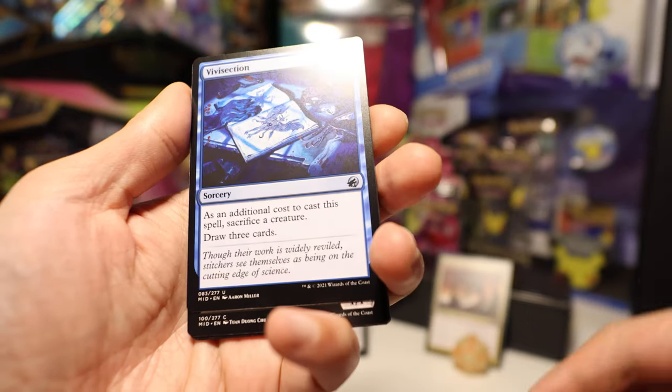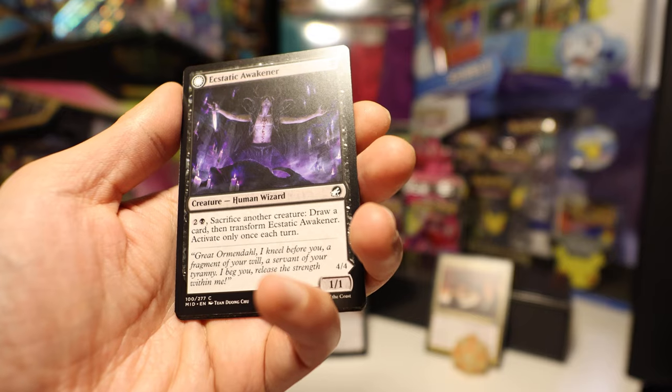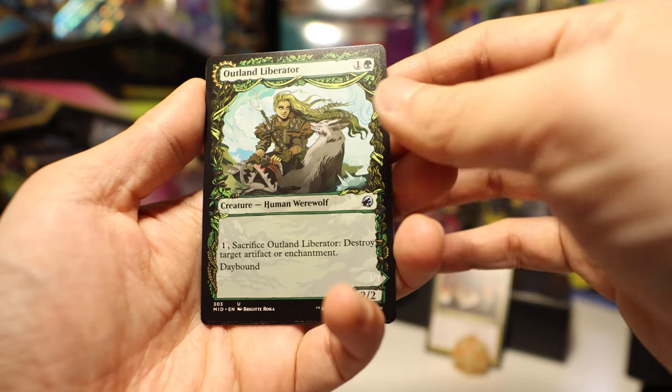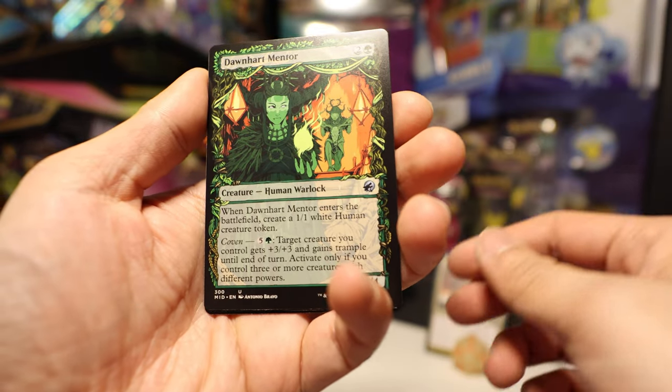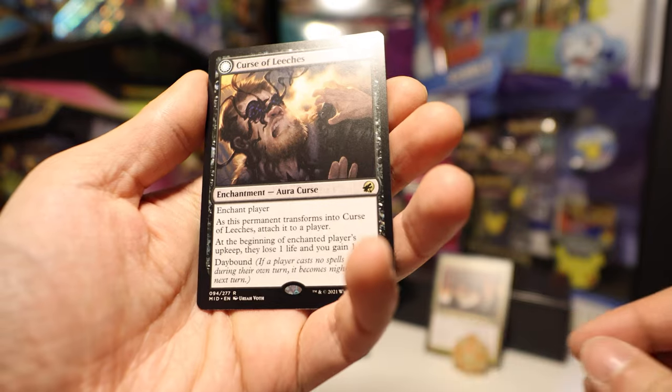This is sick! Vivisection — the theme, this is really cool, reminds me a lot of Bloodborne. Outland Liberator — nice, love it. Dawn Heart Mentor. Really cool. Curse of Leeches — look at that.